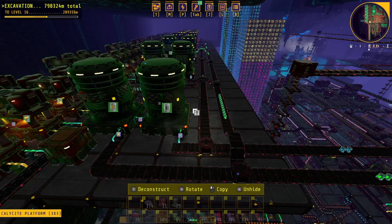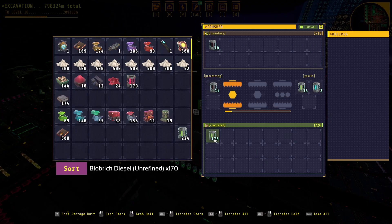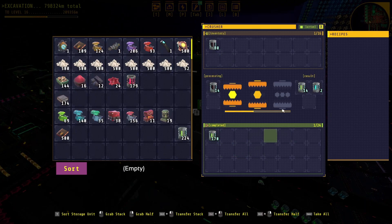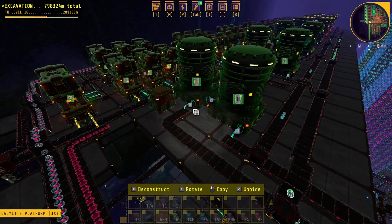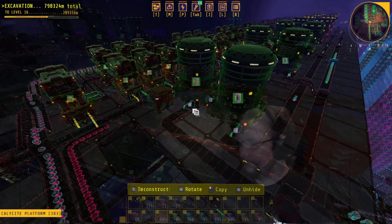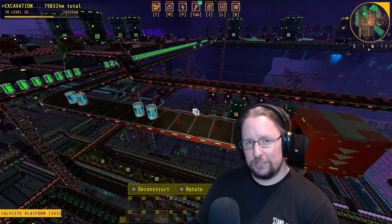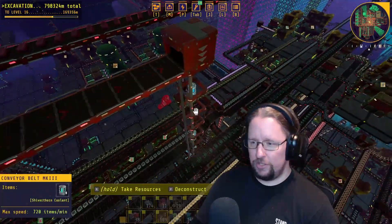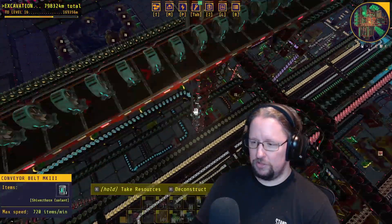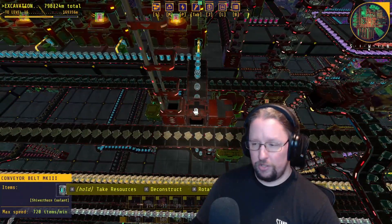I'll put one short clip of where my shiverthorn coolant goes back into my coolant production. One thing you want to make sure is you don't overfill the biobrick diesel unrefined — if this cannot output at all, it will actually stop this machine from running. Other than that, it should just produce pure biobrick diesel for you. You can see the shiverthorn coolant coming along this belt, going down a vertical belt, and there is a merger between two belts there.